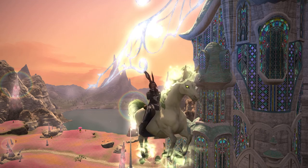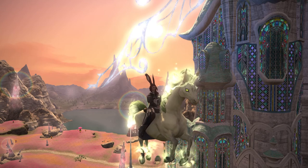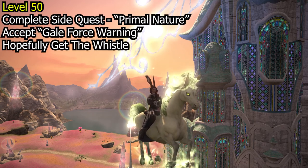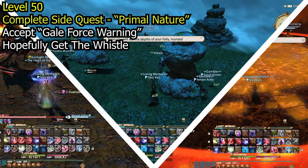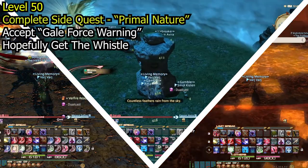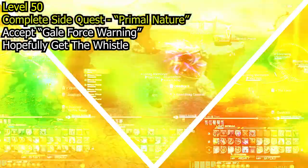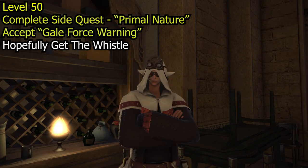Now what do you need to do to unlock the EX version of this encounter? Well, first you need to be at least level 50 and have completed the level 50 side quest called Primal Nature, which requires you to have defeated the original primals on hard difficulty. Doing this will allow you to pick up the side quest called Gale Force Warning, which you get from Urianje in the Waking Sands.